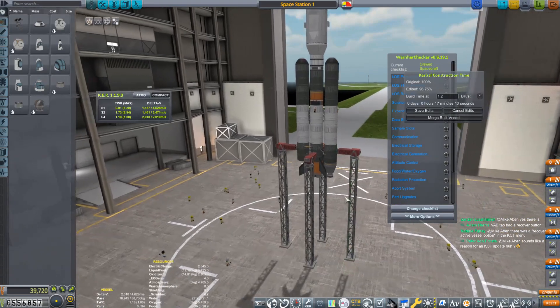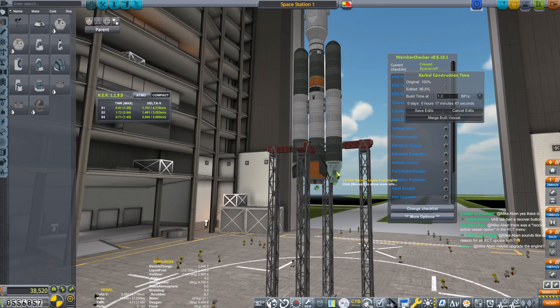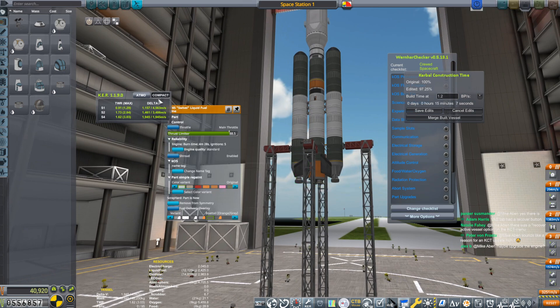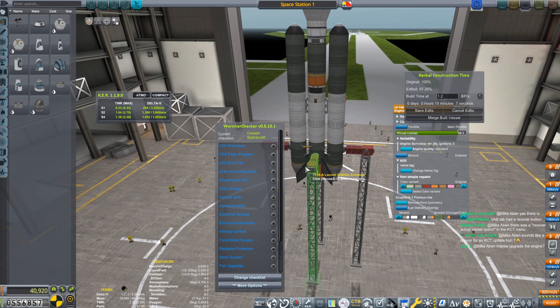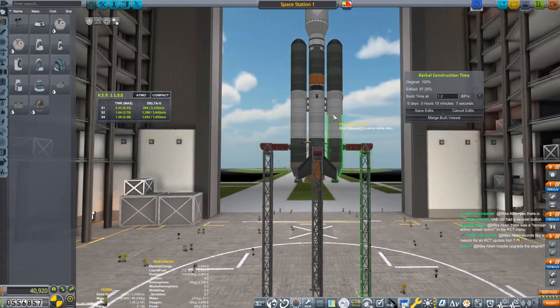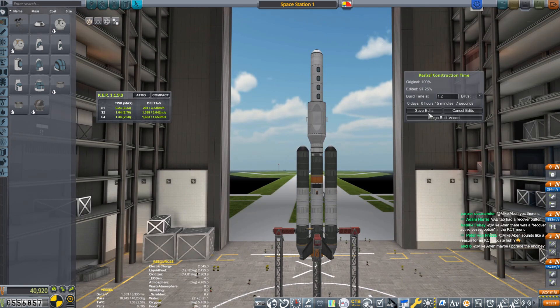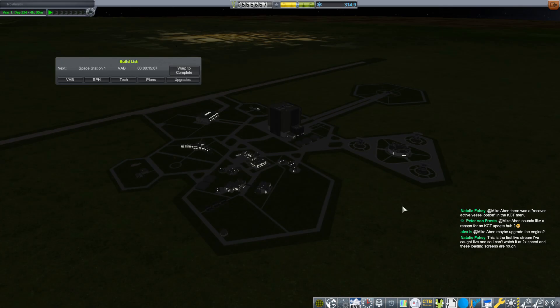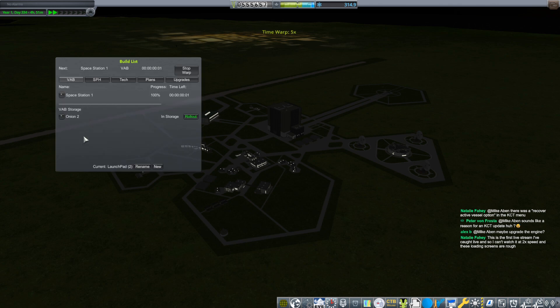Now if I go here I can edit this - I think this is going to work. Here's our rocket - good looking rocket. You can see there's no engine on one side, so all I've got to do is grab this and go times two, and now there's one on the other side. I think the thrust limiters should still be good. That's a thrust limiter at 88.5. I'm just going to save edits. It's only going to take 15 minutes to fix that, so that's okay.